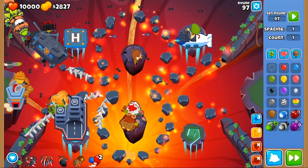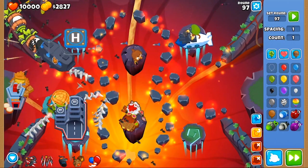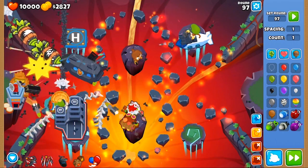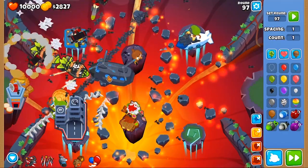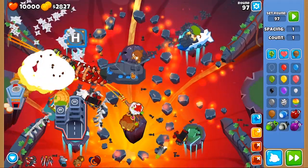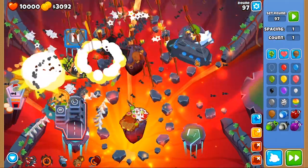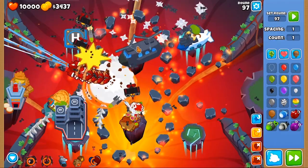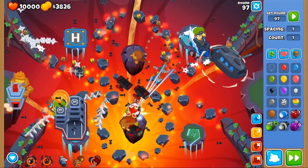There's just no way that I'm going to get enough money for Shattering as it is. And even if I had Shattering, 98 is still a lot more dense than 96. I could barely beat those ZOMGs on 96, where there are 8 ZOMGs. But on 98 it's like you have the 8 ZOMGs plus 30 BFBs. Even if you've got Shattering, it's still a lot of Bloons.